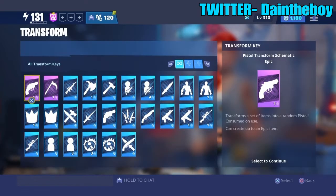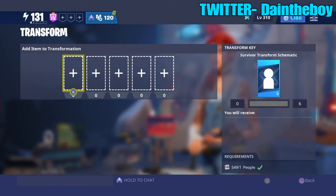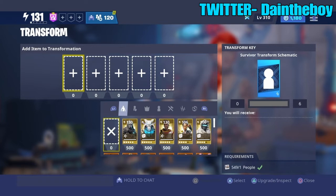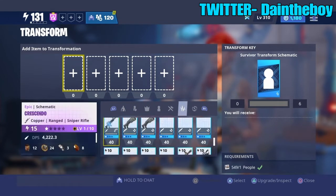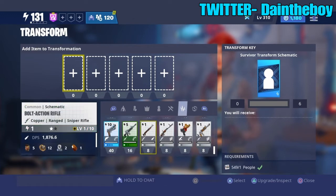You want to come to your Transform Key. Right here you have this Transform Key called 'Survivor Transform Schematic.' Click on that. As y'all can see at the bottom it says the requirement is people — that's what I told you to get. And this is where your schematics come in clutch. You see all those llamas you open and get uncommon stuff from?